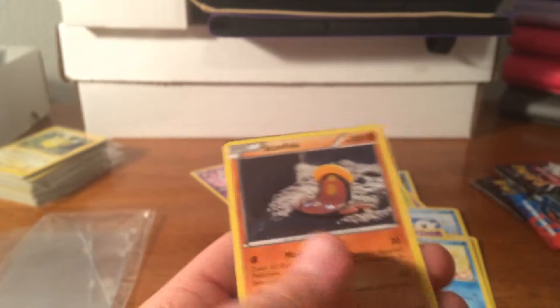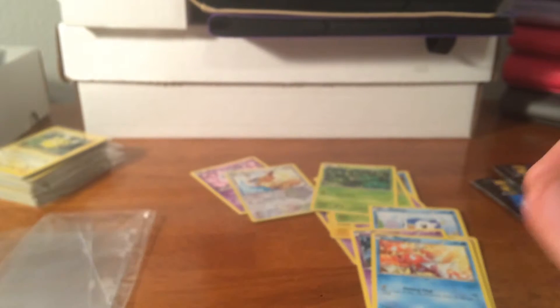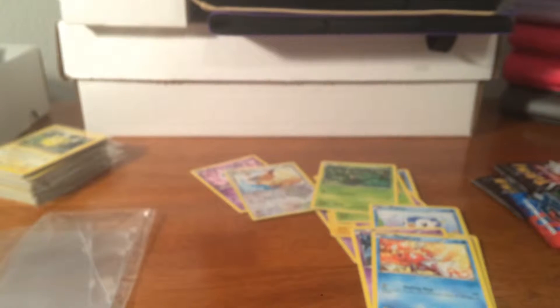Servine, Dewott, Stunfisk, and a Cofagrigus for you guys. So there you go. Hope you guys liked the pack opening — not great pulls, but my luck on pulling lately has been awful. Hope you guys enjoyed. Make sure to comment, subscribe, and like this video, and I will keep the videos coming. Thanks guys!